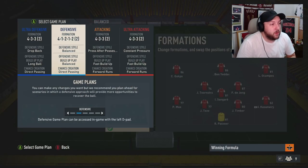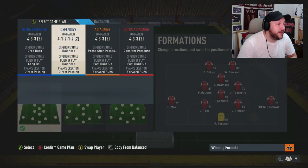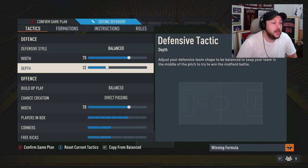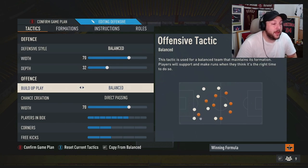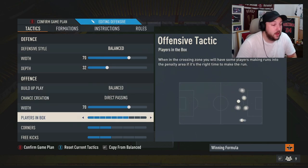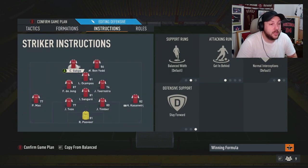In custom tactics, press LT or L2 to select which tactic you want. We'll put it on defensive. You want: balanced, width 70, depth 32, build-up play on balance, direct passing on chance creation, 70 depth, seven players in the box, two on corners, two on free kicks.